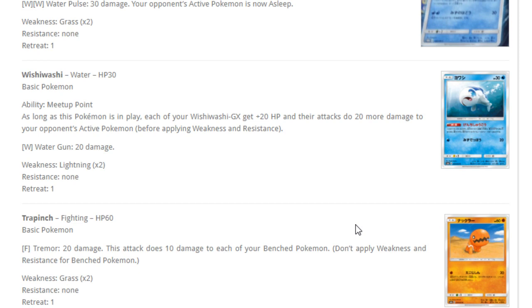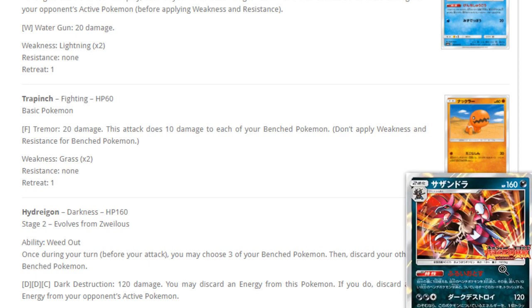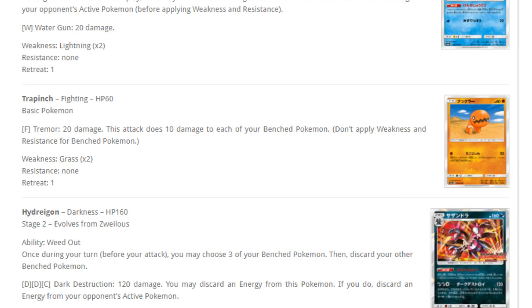Next up, Trapinch — for one fighting energy, Tremor does 20 damage and 10 to each of your benched Pokemon — not a good basic. Vibrava — for one fighting and one colorless, Sonic Edge does 50 damage and its damage isn't affected by any effects, so you could use it to ignore GX attack effects like Dawn Wings Necrozma's, but that's probably not what you want it for. Then Flygon — ability Dragon Protection: prevent all effects of opponent's attacks, except damage, done to your Dragon Pokemon. For two fighting and one colorless, Sand Tomb does 110 damage and the defending Pokemon can't retreat during your opponent's next turn. Unfortunately it's Stage 2, so you won't play it together with Dragonite, and Sand Tomb needs three energy attachments.